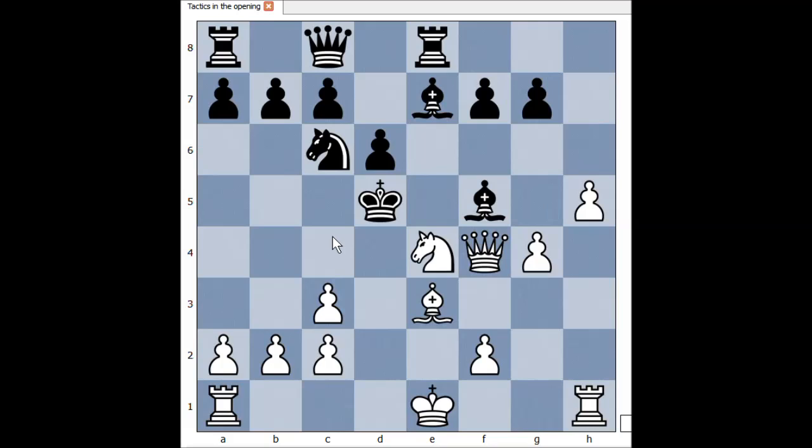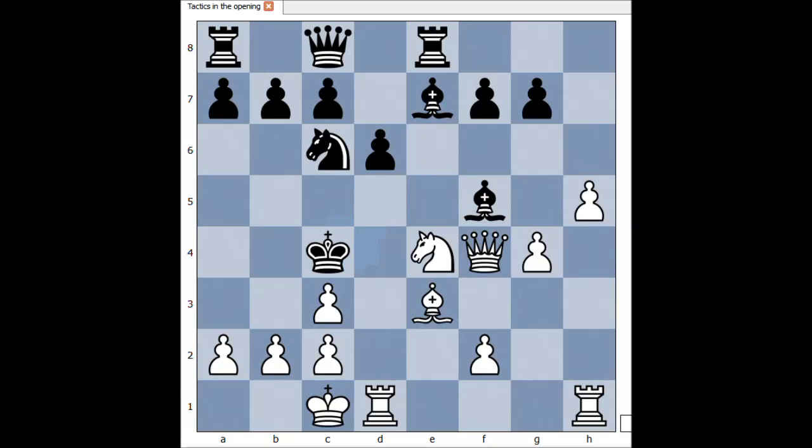Well, I think c4 would lead to checkmate. In the game, white castled queenside, check. King to c4, and there is checkmate in one. Can you see checkmate in one? That is knight takes pawn on d6, checkmate.